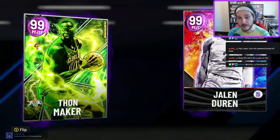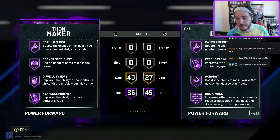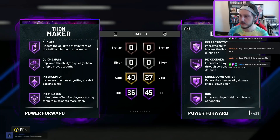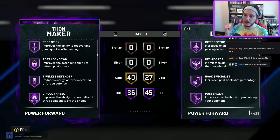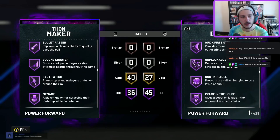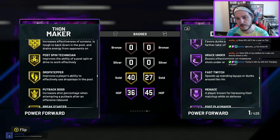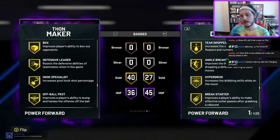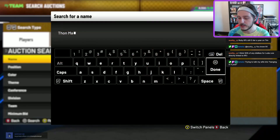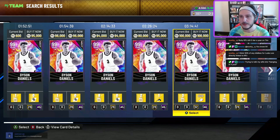Number four: Thon Maker. Thonathan is really tight — seven feet tall, gangly, looks terrifying on the court. Shout out to the Bulls for getting McCur Maker on the team too, Thon's brother. Thon Maker is good on the defensive end, but on the interior he's really bad — he will get abused due to his skinny frame and weak interior defensive stats. At the same time, he's seven feet tall with a massive wingspan, so he's going to get some blocks.